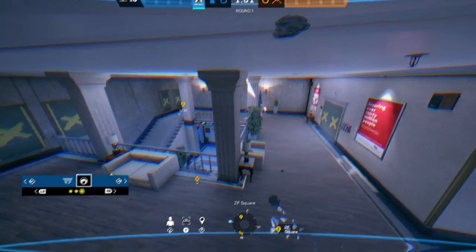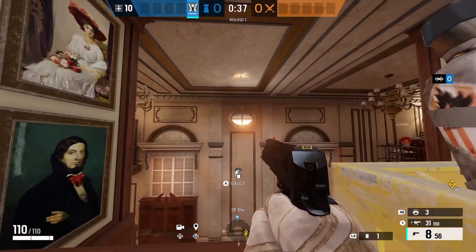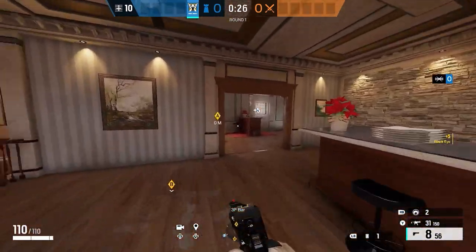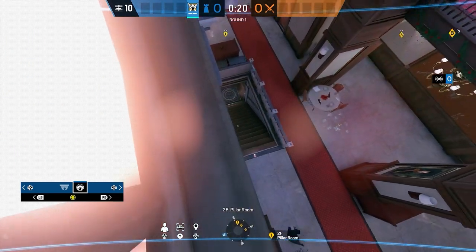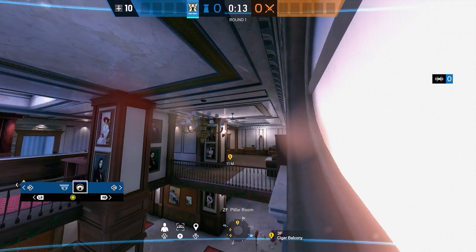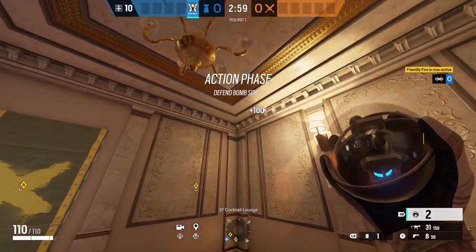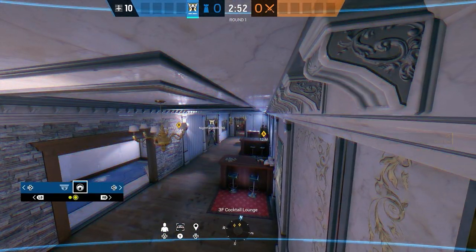Alright, here we are on Cafe in the cocktail lounge and bar area. The first cam is from my friend Ronan — placing it here gives you free range to see who's coming at the bottom, who's coming down the steps, and who's moving across. You also have range to see who's coming down the hatch from the skylight, since people tend to drop down that way. The second Valk cam I'll place in the corner of A so I have free range to see all of A and who's pushing that way.